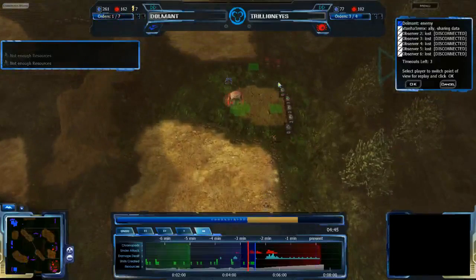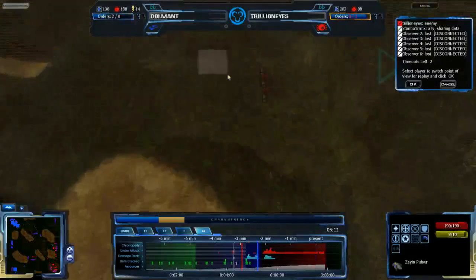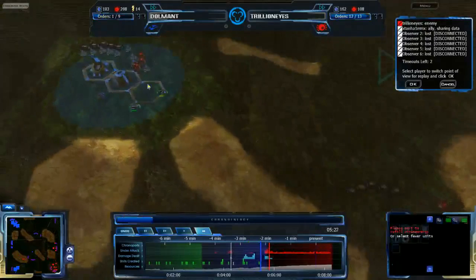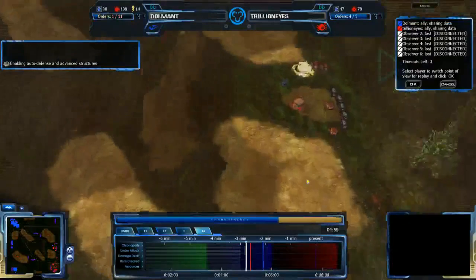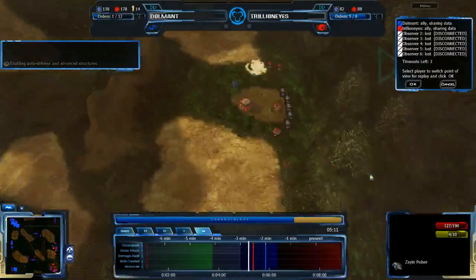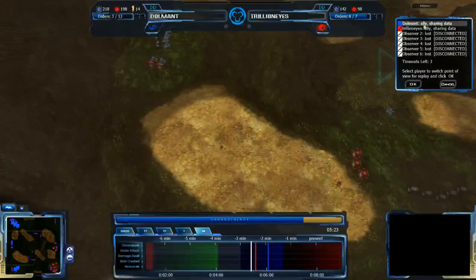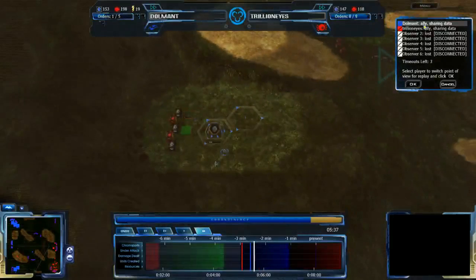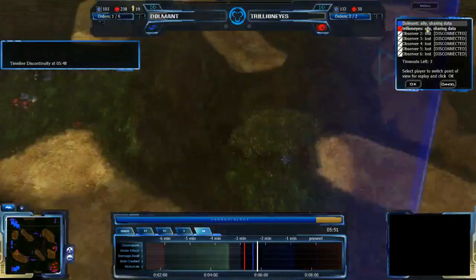Turning forward about 15 seconds, the Zion Pulsar apparently hasn't moved yet. Dolmont has actually swapped in a healthy Zion Pulsar to heal the first one — this is his first Zion Pulsar that was damaged, while another Zion Pulsar was in the third expansion and is also escaping to try to defend the natural. Dolmont is very worried about this natural. Trillian Eyes has done a fairly good job getting at least some map harassment — not total map control. Dolmont definitely has map control, but Trillian Eyes is doing a good job of harassing the map and making sure that Dolmont still needs to be on his feet.